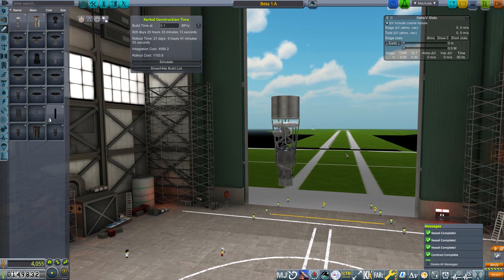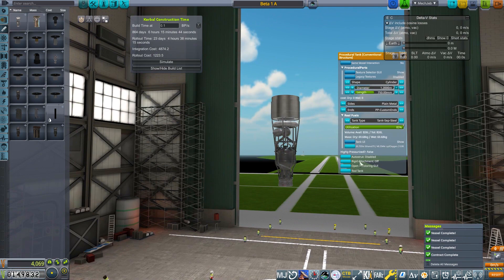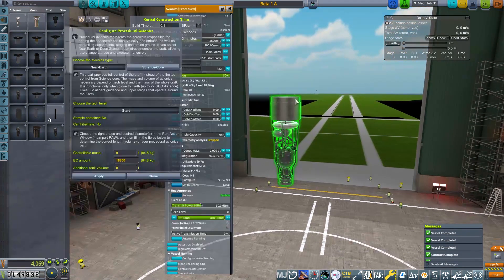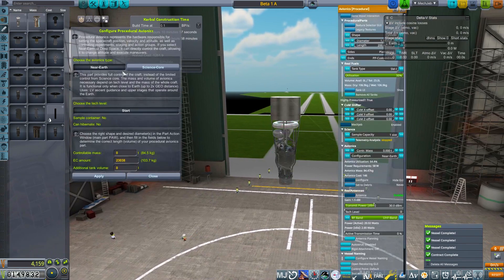We're going to pop that on there. That is a little wider. We'll make it like that. Then we make this be that as well. This is going to need to be controllable near Earth. We've got a 20-ton pad, so let's actually just make it 20 tons to start with — then I don't have to retool it ever.